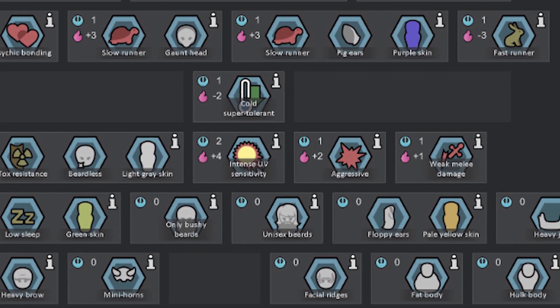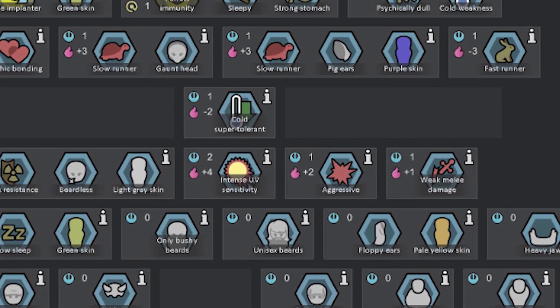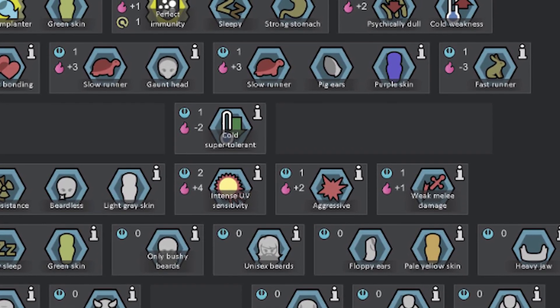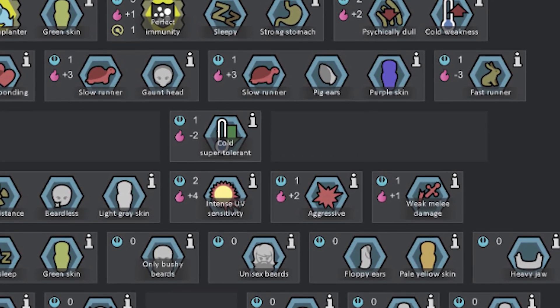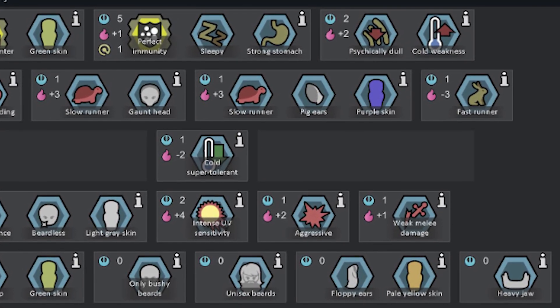One neat feature in this expansion is that you can customize your own starting genes in the game setup. I really like this because it gives you a different way to play the game each time. I'm sure they'll give you a starting pool of genes that's probably limited and doesn't include the super overpowered ones — but even if it did, maybe if they're balanced well enough, it's not a make or break for your starting scenario.